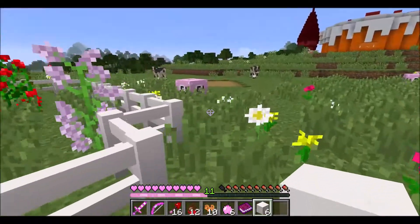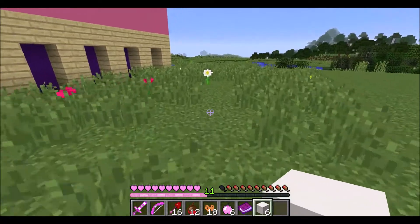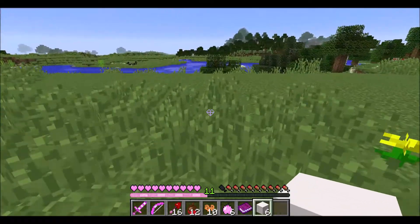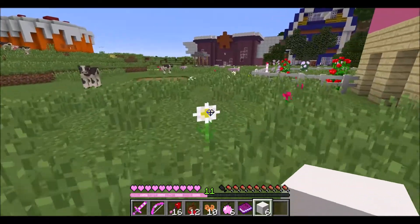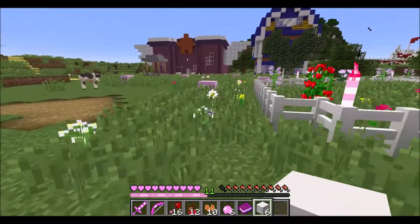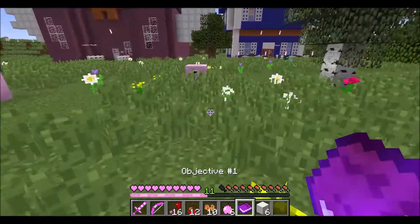Oh my goodness, there's a little love heart dirt path. Thanks to the invisible walls, I can't go any further. So is it really just around Jen's place? Did I see it or did I just walk past it?